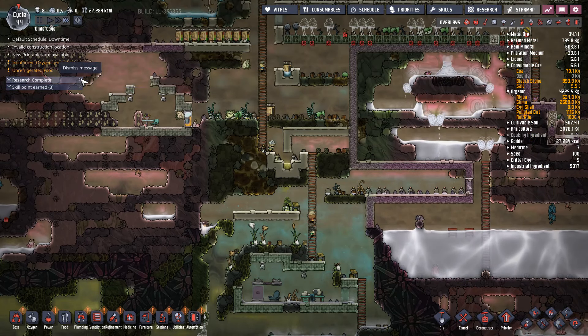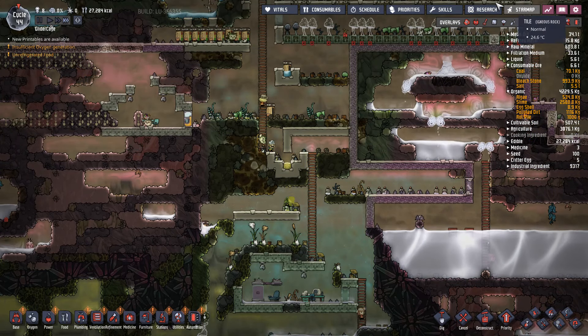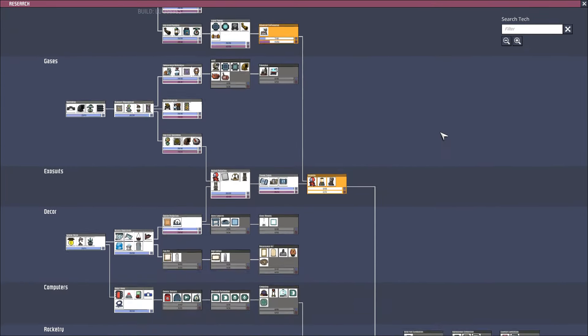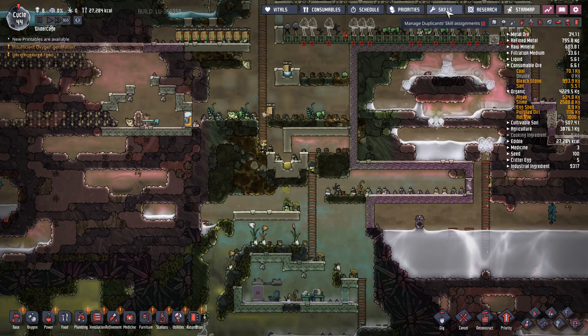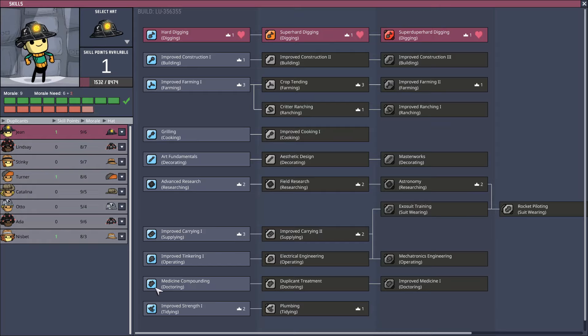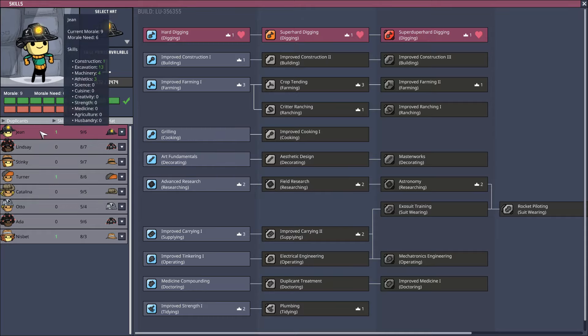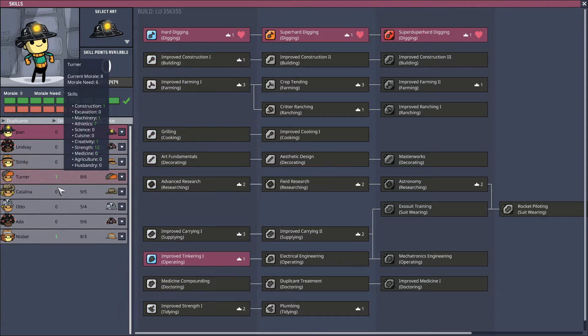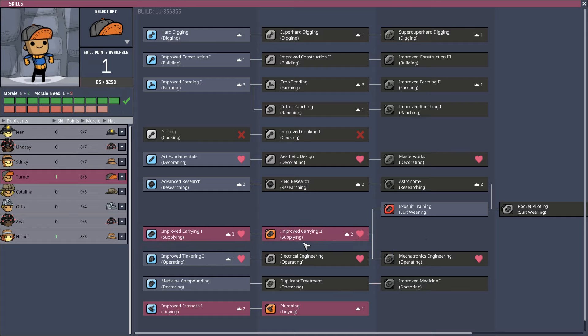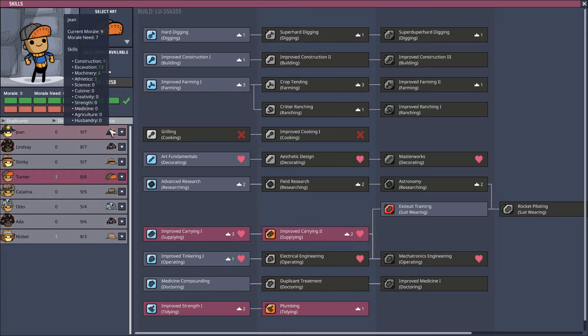We completed some of our research — we're getting close though. Skills: Gene, you have a morale overflow so that's great. You're good at machinery, so you can be our first tinkerer. Turner loves a lot of things, he also loves tinkering — he's not very good at it though.